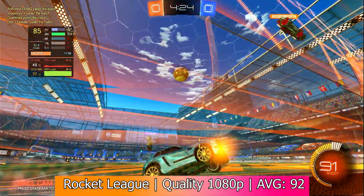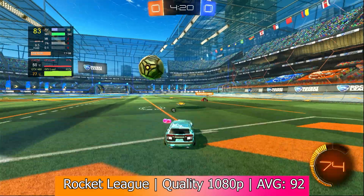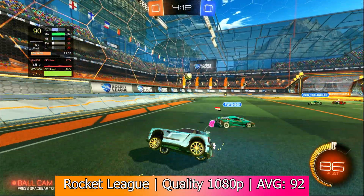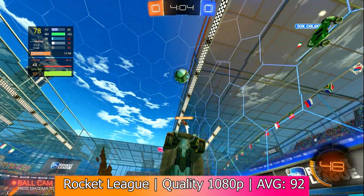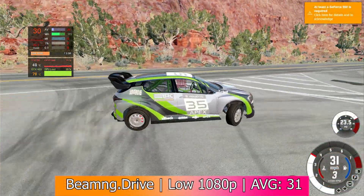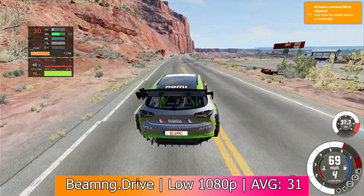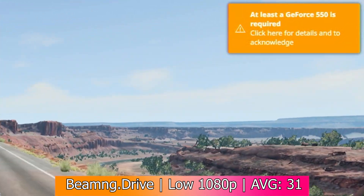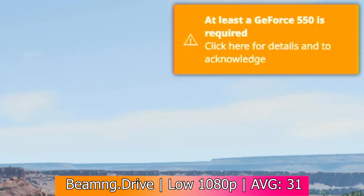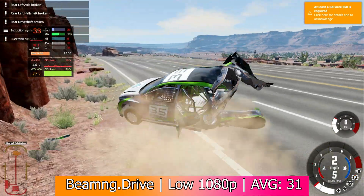Rocket League with the quality preset — the high but not ultra settings — got an average of 92 FPS in 1080p with 1% lows of 39. Competitively playable, it ran great and was smooth throughout testing. BeamNG Drive didn't run quite as well. With the low preset in 1080p, it got an average of only 31 FPS with 1% lows of 24. It also said I was below the minimum system requirements of a 550Ti, but this card is faster than that one, so I don't know what the devs mean.